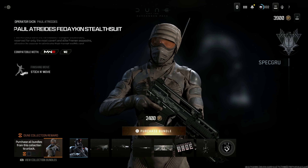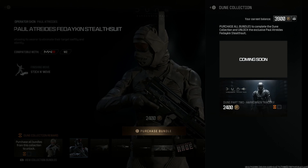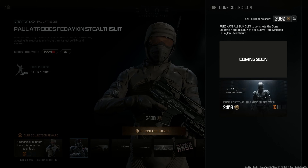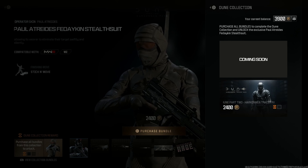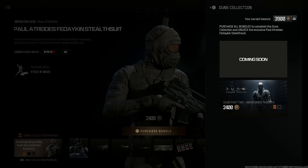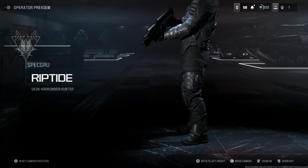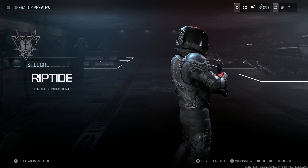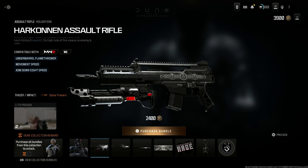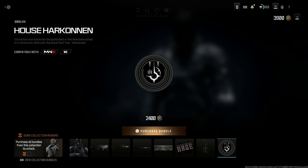If you get the whole set you do get this free skin right here, which I will be showcasing for you guys. You'll be able to see the bundles that you need on this side — once you click on the right bumper you will see them. I already got all the bundles so I just need to buy this last one to get this skin. This bundle includes a Holger 556, a Cat AMR, a Soul Render, a calling card, a large decal, a weapon charm, and an emblem.